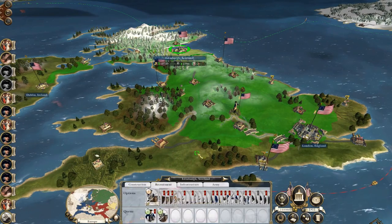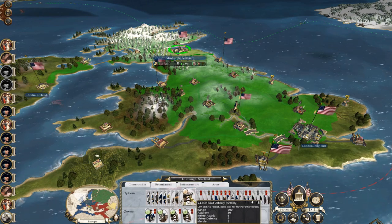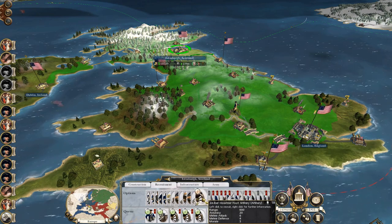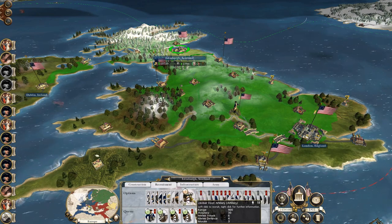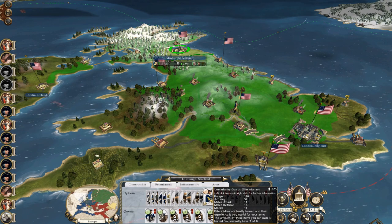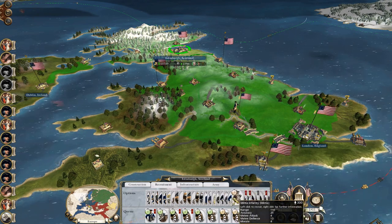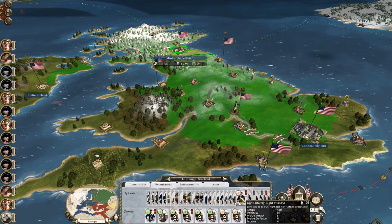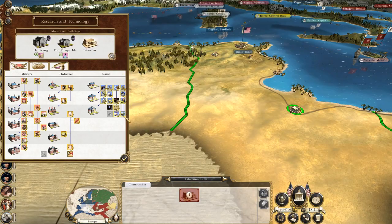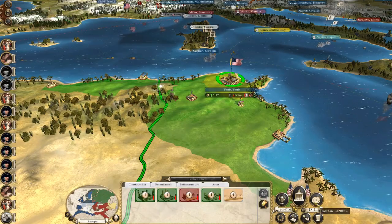Let's recruit another General's Bodyguard for next turn, and then let's preemptively recruit... Have I hit my limit? Let's get some — garrison guards, don't want garrison guards. The last unit: sharpshooters, I'll get a unit of the line. I'm knocking that down to make them chill out and like me a bit more. Let's hit end turn.